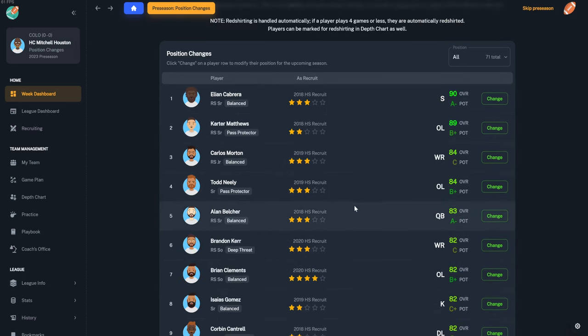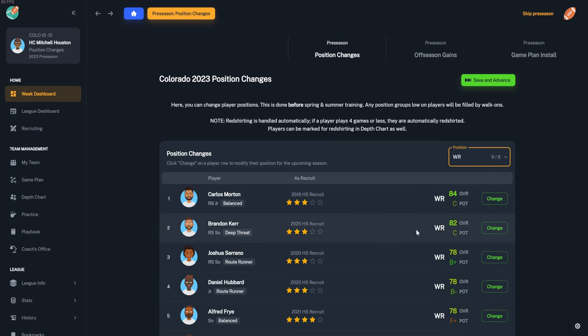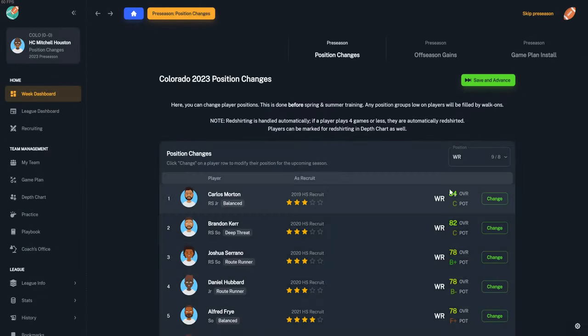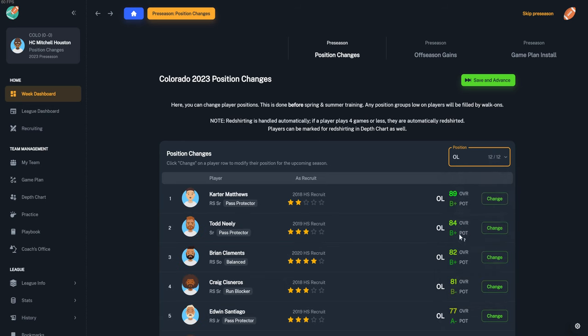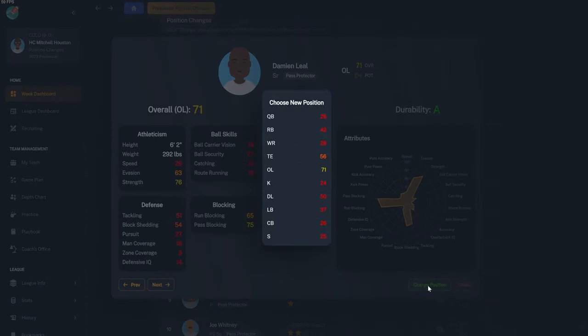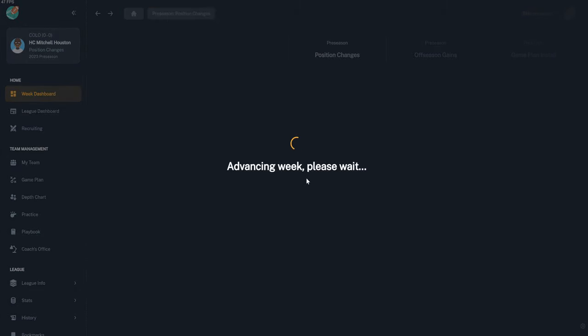Since we have so many teams, it has to create a lot of players so it'll take a while. We start off with position changes — you can do this especially if you're really good at one position and maybe not another. Running backs and receivers can sometimes be changed. Our tight end is rated 56, not really that good. I wouldn't recommend spending too much time with position changes.